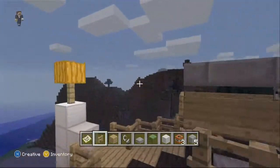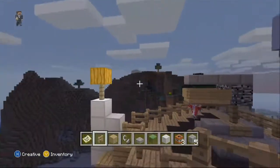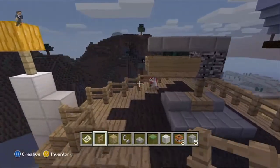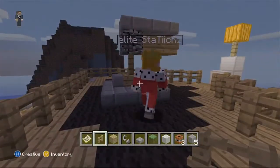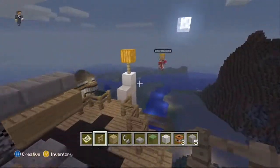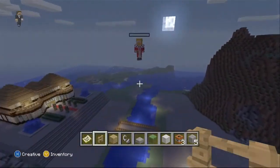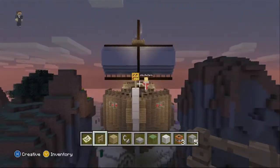Up here you can see the cannon for any attacks that come across. Later on in the tour I'll be showing you the main cannons. If you just come out here for a second, you can see the ship in full view — and our mascot, the pumpkin.